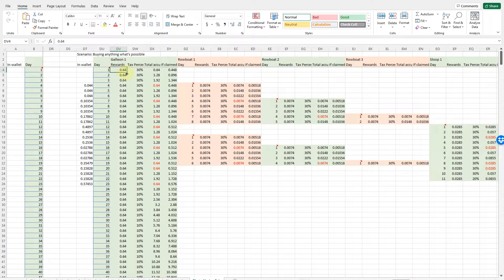After day one, we get 0.64 as rewards. The tax for the first 10 days is 30%, so if claimed it would be 0.448 coins. We could buy the first node for 1 DOB coin after three days, once we have at least 1.3 DOB coins. We buy the node and have a little left in our wallet. The accumulated rewards reset to 0.64 after the fourth day, but now we have the Galleon plus one Rowboat in our pool, receiving a bit more rewards.